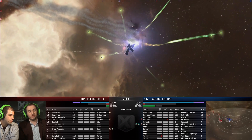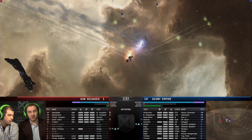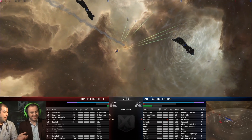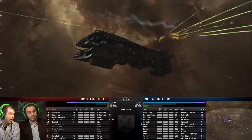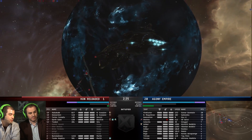If Agony can clear off all this support, they can literally just take all their stuff and go home. Agony Empire is actually beating Hun Reloaded! That's actually awesome. Agony Empire always does well in the tournament, but I don't think they've ever done this well. I don't think they've ever taken out a team like Hun Reloaded. This would be amazing if they can keep this together.